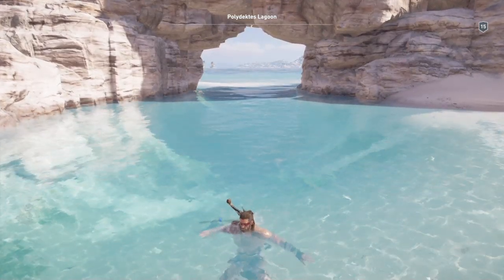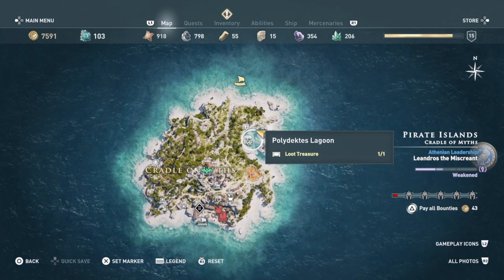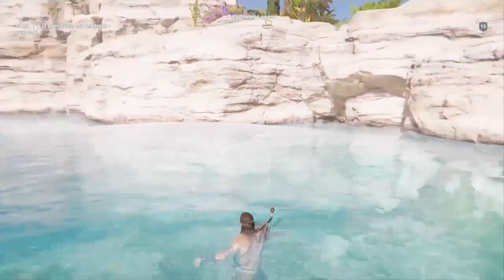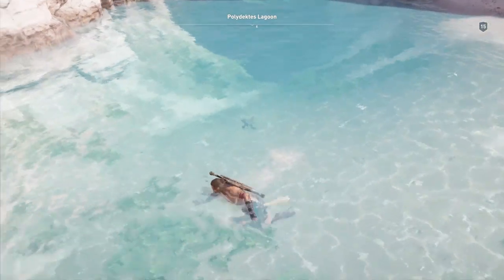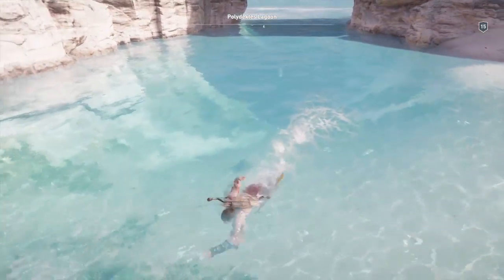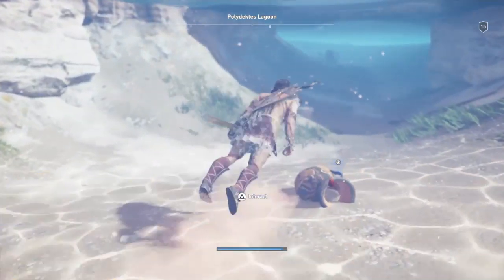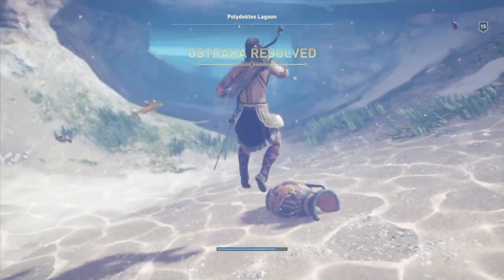This one was a lot less hard than I thought. Where we're at right now is north of the island. There's a little underwater location here. We're looking towards that little outcropping there, and pretty much right at the base of that mouth we're going to go down. We pull back a little bit, swim in this direction, and you'll see this little pot here. Plus 4% crit chance while low health — that's not going to be bad for some builds.